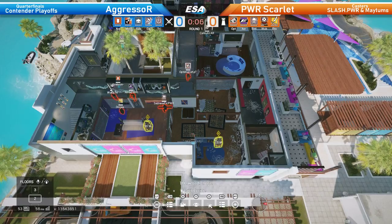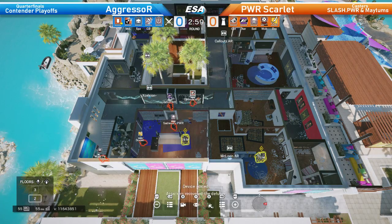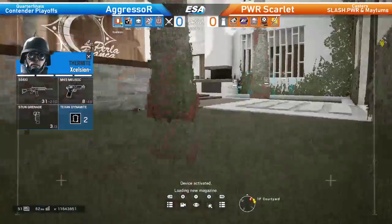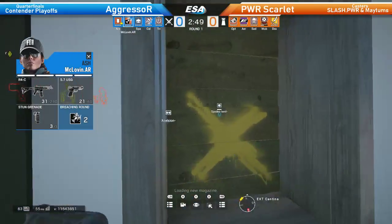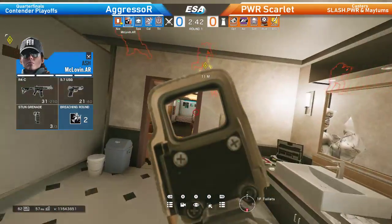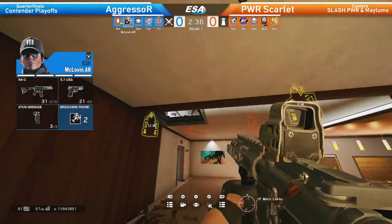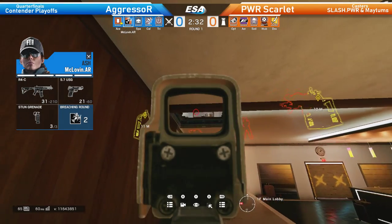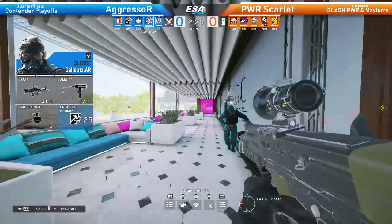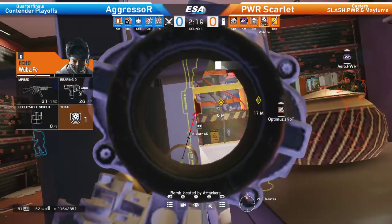I could be seeing a very basic penthouse defense here, usually chosen first by most teams. I could see mirrors being set up to cover the hallway and probably into penthouse itself. It looks like we're going to have a decent amount of site players with mirror, smoke, and echo. Usually teams only bring a smoke or an echo, but it looks like Powerhouse Scarlet decided to bring both. We're going to see McLovin from Aggressor making his way into the main lobby area looking up into the hatch. It's a very fast and aggressive push.